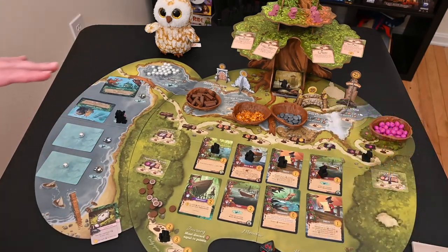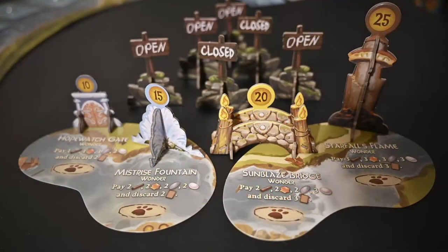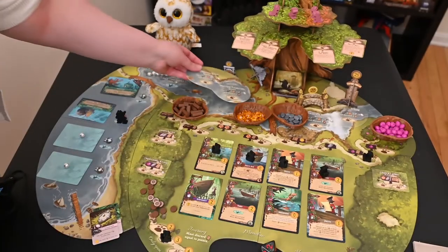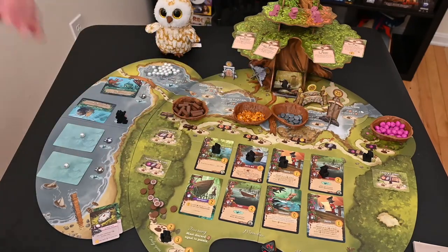Differently than the basic events in Everdell, you have the Wonders. They are pretty expensive in order to get — they cost lots of resources, cards, and pearls. And as you go further up the track for the more expensive Wonders, they're going to cost up to like three resources of each kind or pearls and cards. So it's a lot to go for in the game.